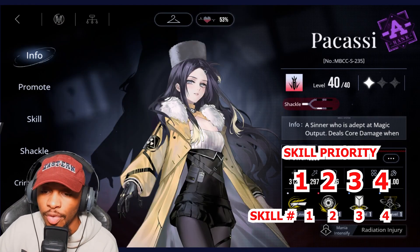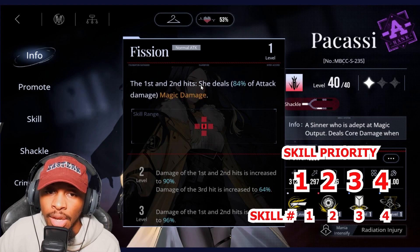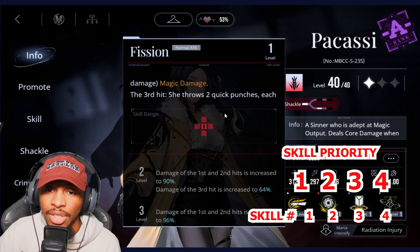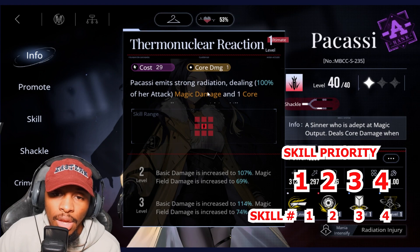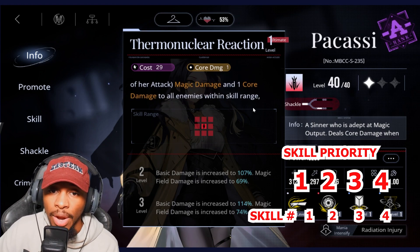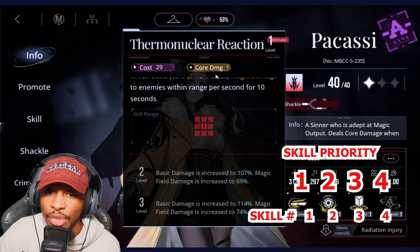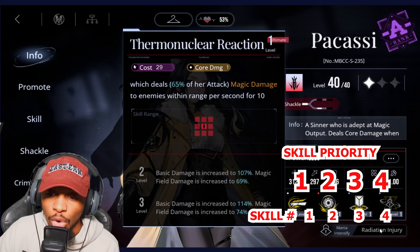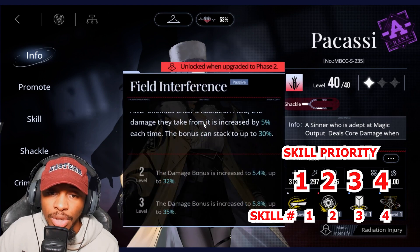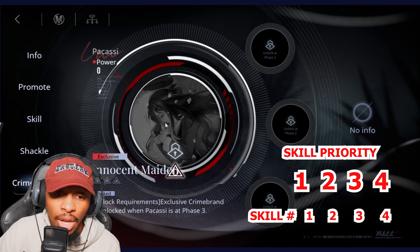Pikasi is going to be a 1-2-3-4. She can do unique first-hit and second-hit magic damage. In her ultimate she can core break a 3x3 around her by at least one core, and she creates a radiation field where enemies take damage, get slowed due to mania intensify, and take increased damage that stacks up to 30%, which is pretty insane.